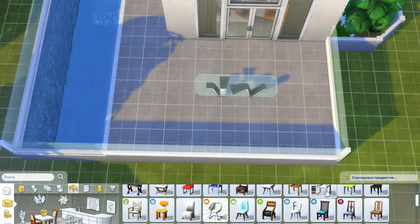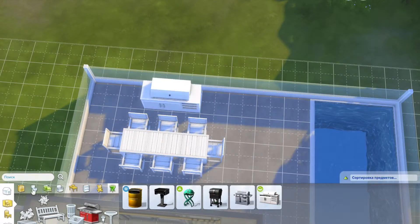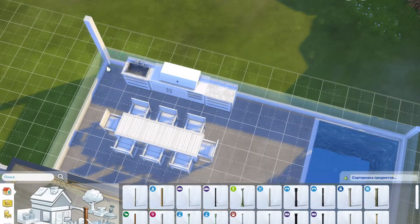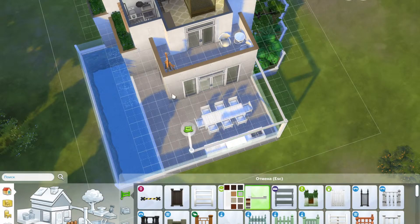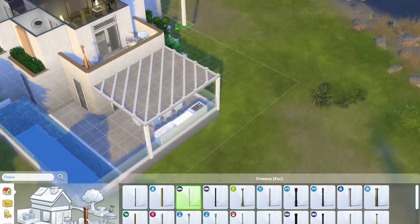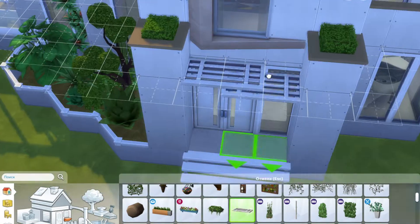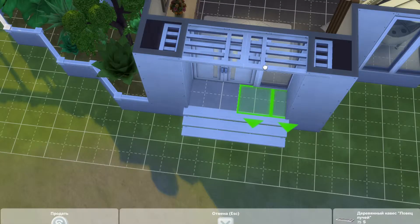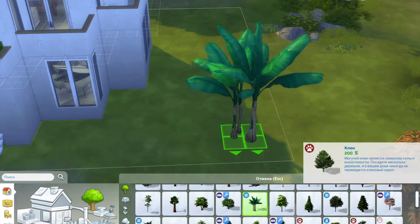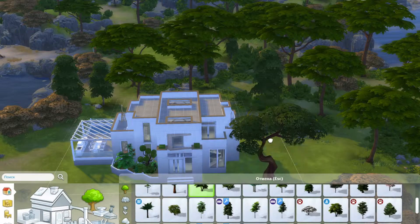I did want to put a hot tub somewhere in this build, but unfortunately I didn't manage to fit one in. So I ended up doing a little outdoor dining area with an outdoor kitchen — because obviously every rich house has an outdoor kitchen, that is how you measure wealth. I added some decorations on the outside. I did that roofing thing with the fences which I think looks really, really cool. Adding a little bit of landscaping but not too much, because I'm not the biggest fan of landscaping.